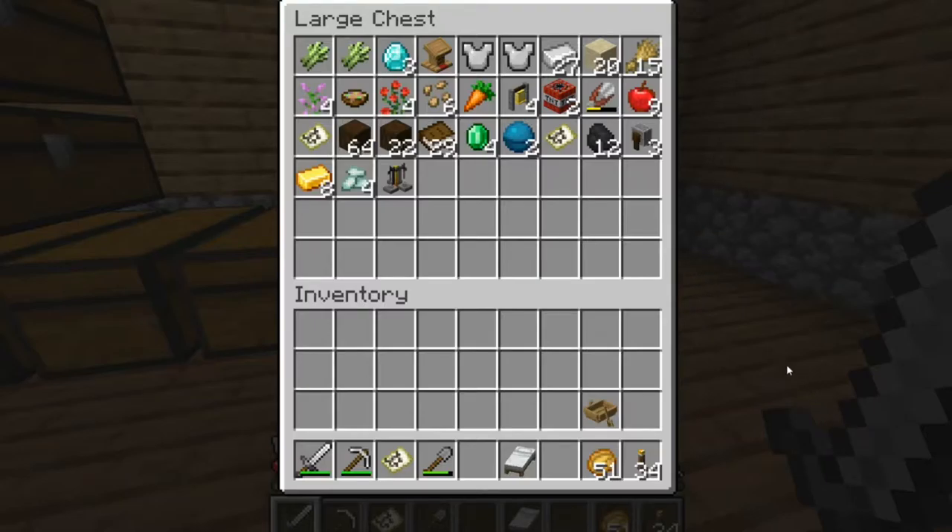This is the fruit of our labor. Nothing fantastic — a couple of diamonds, a couple of heart of the sea, nothing too shabby. One brewing stand, and I know I have bells — four bells. A couple other things from the world. Overall I think we did pretty good.